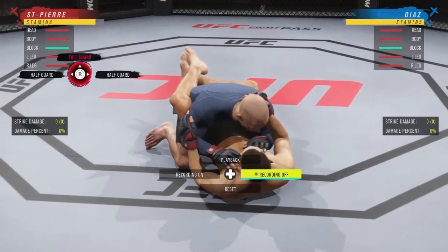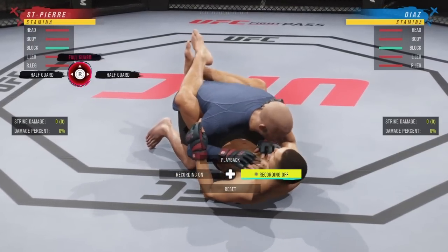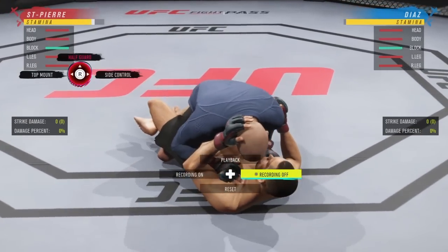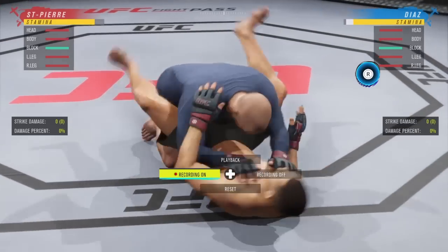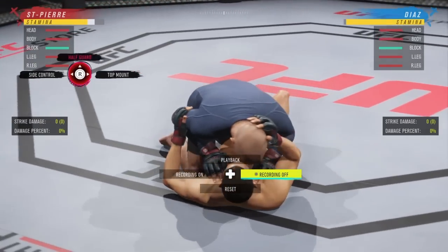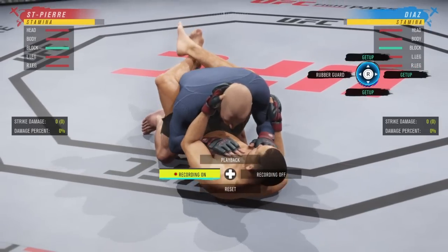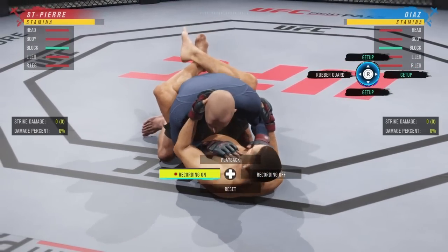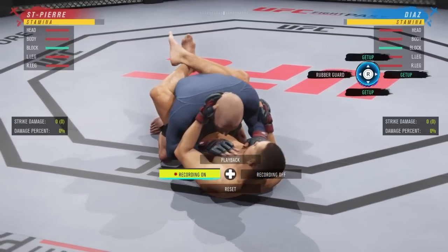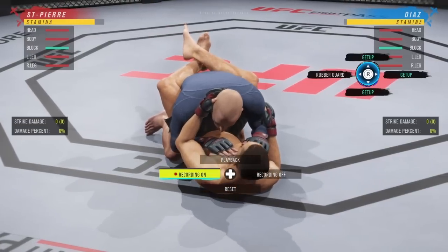Back in full guard — we can go half guard left or right. To deny: if you see him going right, hold R2 and flick the right analog stick to the right. If you see him going left, hold R2 and flick it to the left. It's always hold R2 and flick the right stick — don't hold the right stick, just flick it in the direction they are moving.